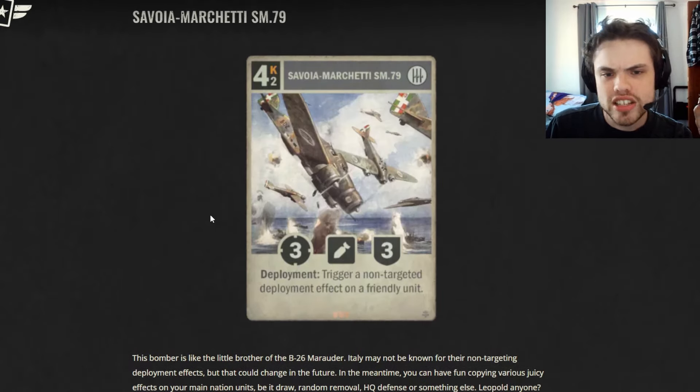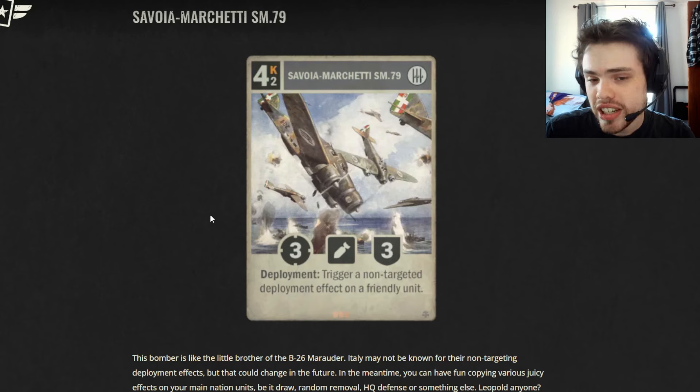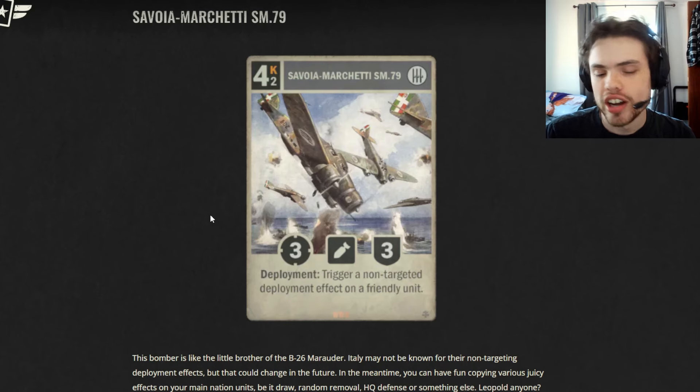Then we have the Savoia Marchetti, which used to be an absolutely awful card — just absolutely terrible. And now it's pretty interesting. It's a four-cost, two-operation, 3-3 Italian bomber with a deployment effect...